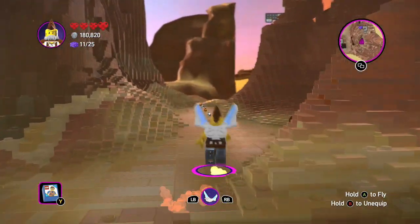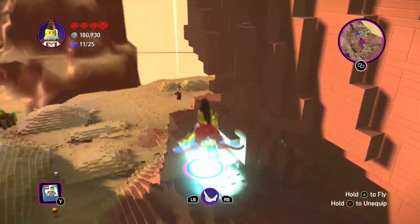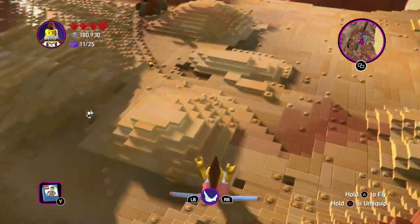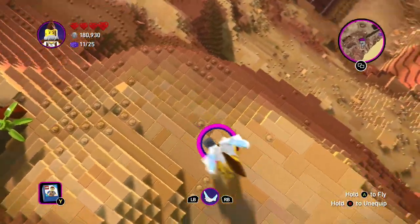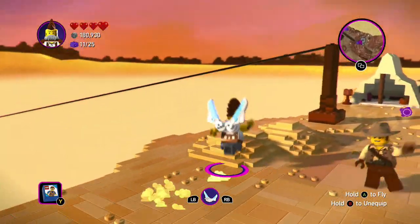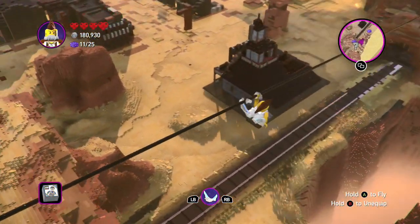And yeah guys, you're actually scaling it, which is good. There's one right here — it says there's one here where I'm standing but I don't see it. Oh yeah — go in this zip line, and it's on this zip line right here.